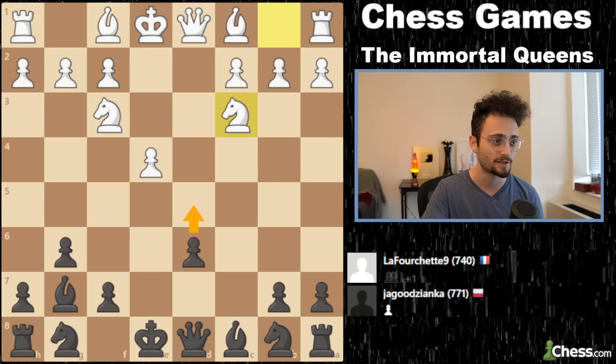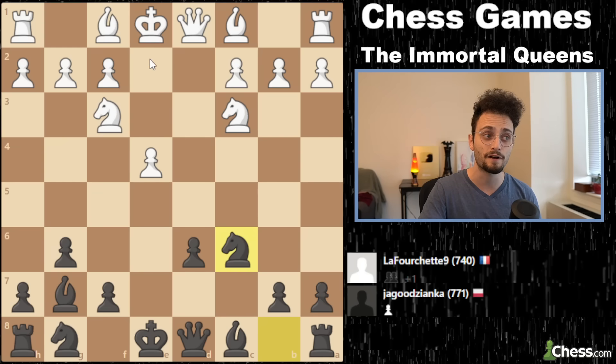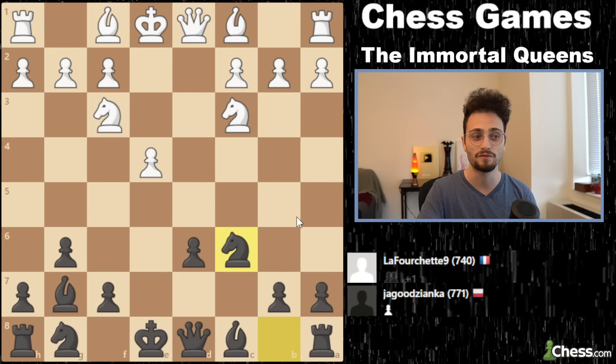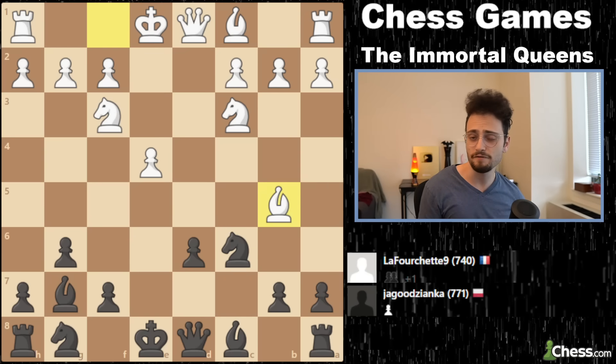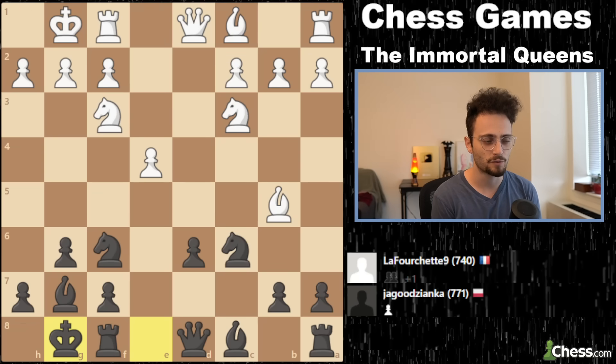Knight to C3, not allowing the knight to develop. Black responds with Knight to C6. White has a very difficult decision here — it's very rare in chess that all four moves with the bishop make sense. White plays Bishop B5. I don't hate that move; that is a very logical way to develop the bishop. Black should also continue with development and does so with Knight to F6. White castles, Black responds with castling. A very interesting middle game has developed.